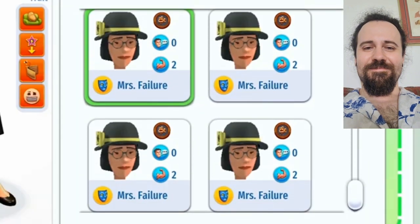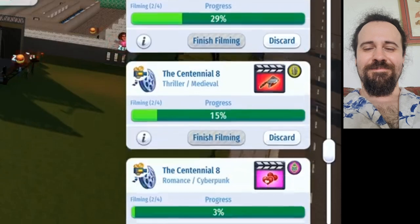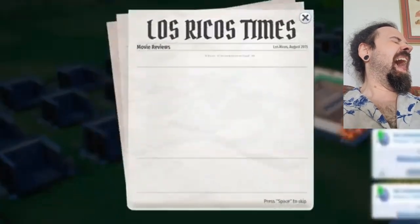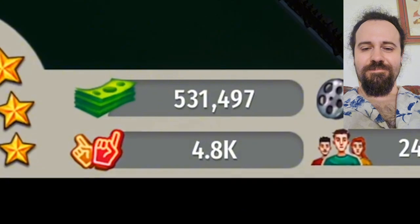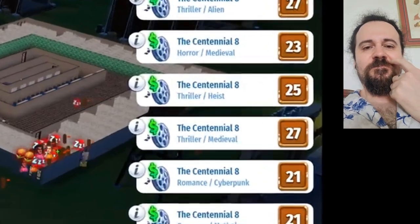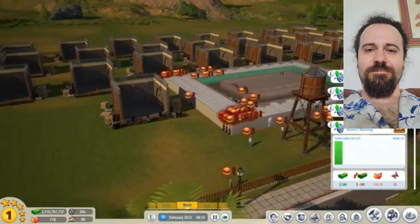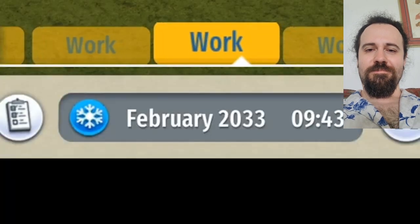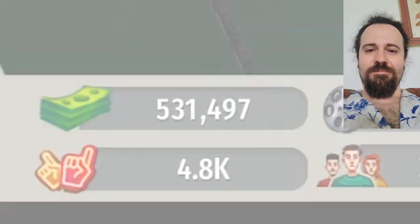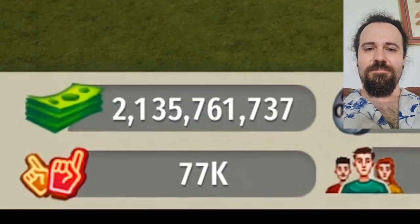We also had to go and clone some of our actors, because now we have six of the same title in production. At this point I'm not even looking at the scores — I'm just closing these as fast as I can. I don't care when I made a half million dollars all at once. It's now February 2033, 18 years later, and we went from half a million dollars to 2.1 billion dollars. We're up to Geriatric 24, where our movies now make like 10 million each on their first day.